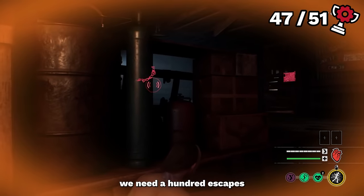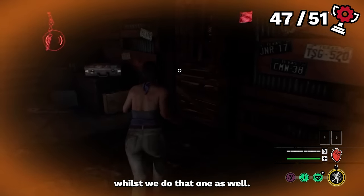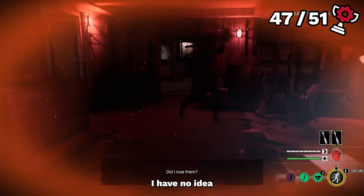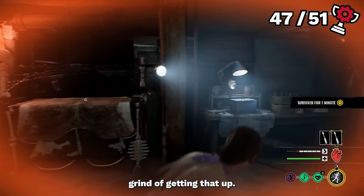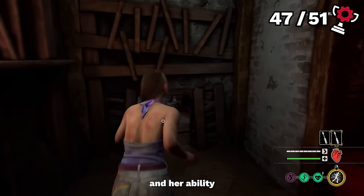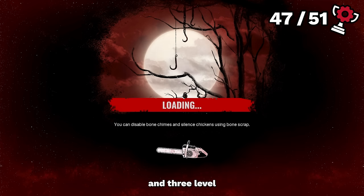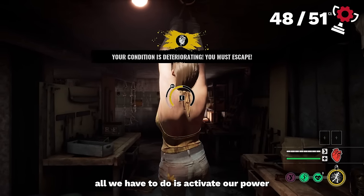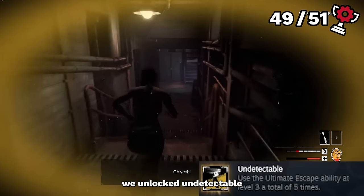For one of the next achievements we need 100 escapes, which was going to take time and patience. The next task was to grind Julie's ability to level 3. Her achievement is the only one bound to a level 3 perk, so we began the long grind. After spending a couple of days and maybe 10 more hours, we had her perks and ability to level 3. When we started up the next game with a level 3 ability and three level 3 perks, we unlocked Perking Up. Then in game, we activated our power five times — waiting for the bar to refill and burning it each time — and on the fifth time we unlocked Undetectable.